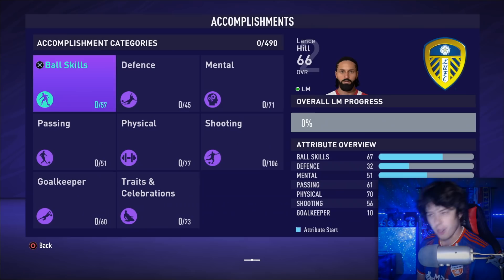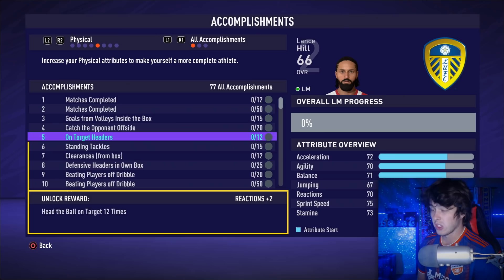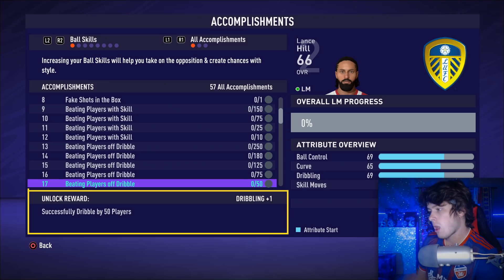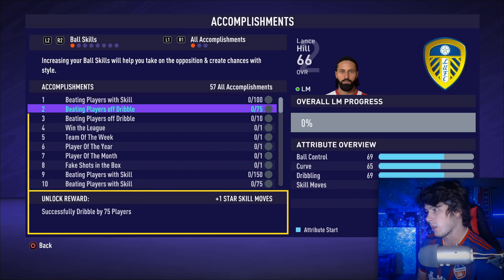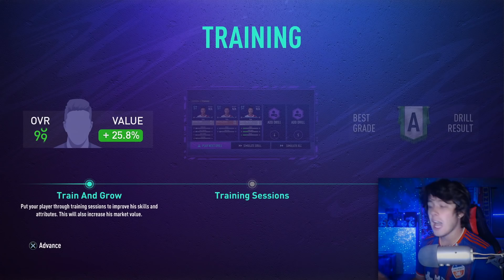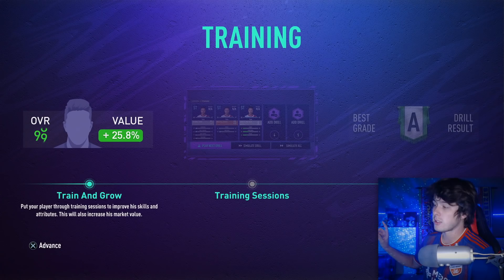I had some high hopes for this game, but it doesn't look like much has changed overall. We have basically all the same accomplishments. It looks like we started as a four-star skiller — that's probably a bug. You have to work your way up. I'll have to report that to the EA team so it gets fixed before launch.